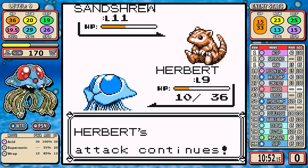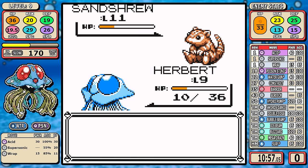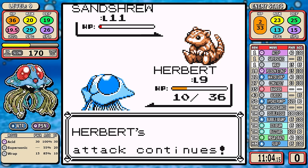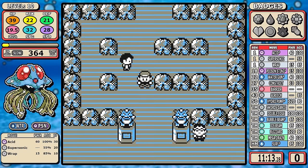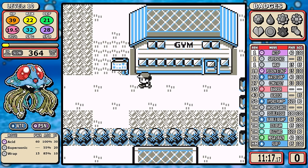We'll talk Red version versus Yellow soon, but this one wasn't great. The huge amount of experience from that fight does get us to level 10, and that's kind of where we'll pick up at the rock-solid Pokémon trainer Brock.